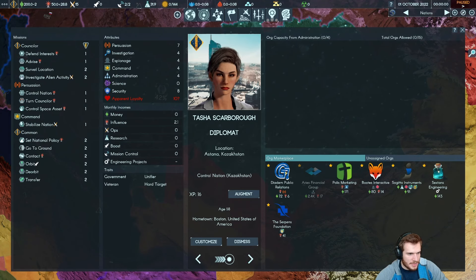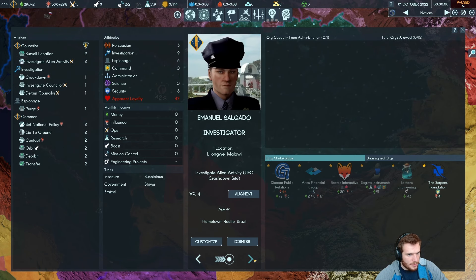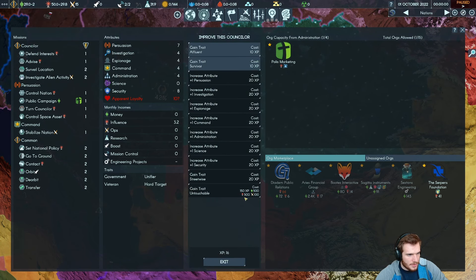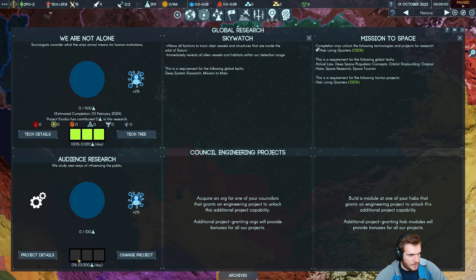Let's get some orgs — they use admin points and give good modifiers. I'd like to get controlled nation. We are losing some money, but we'll fix that once we get control of an org. For research, I don't want to do audience research — it's pointless. I want to do all focus on 'We Are Not Alone' because that gets our fifth slot for our next advisor. Let's look at our research tree: we have living quarters, deep space, sky watch, or clandestine cells. We'll do 'We Are Not Alone' and put full focus on that.